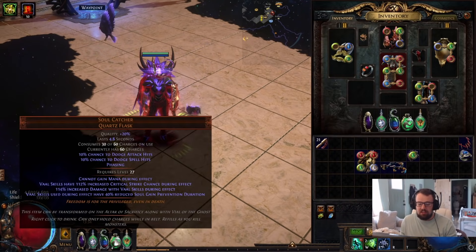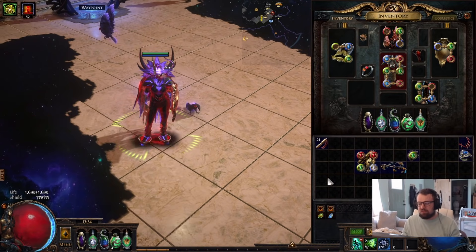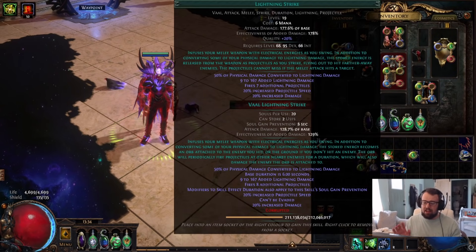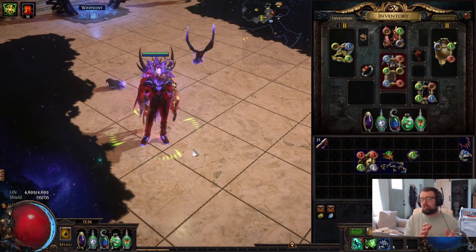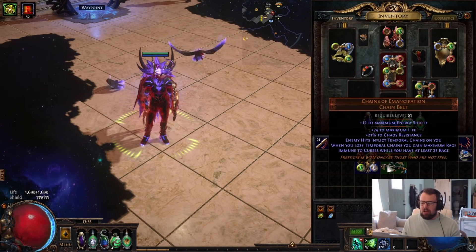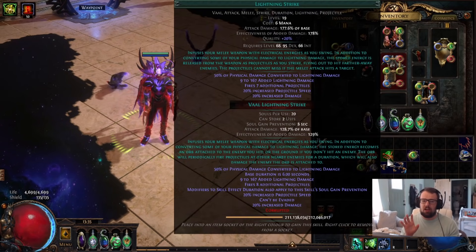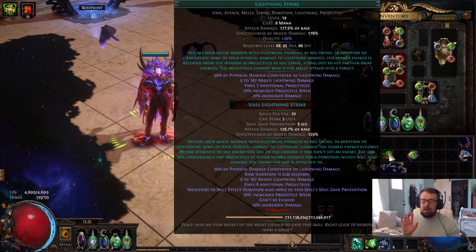We do that with Pathfinder using the Soul Catcher flask. With enough flask effect, you can get this up to about 75% reduced soul gain prevention. What that means is if you have a Val skill like Lightning Strike — which has the line that says 'modifiers to this skill's effect duration also apply to soul gain prevention' — then if you get another 25% reduced skill effect duration from the tree, like Window of Opportunity, plus gear like the Time Warp amulet or Time Twist ring, you can get to 100% reduced soul gain prevention because these are additive together.